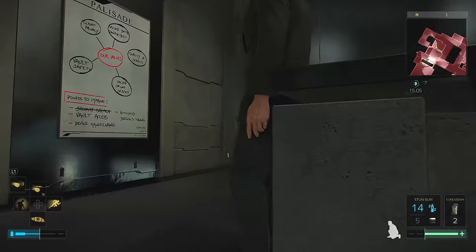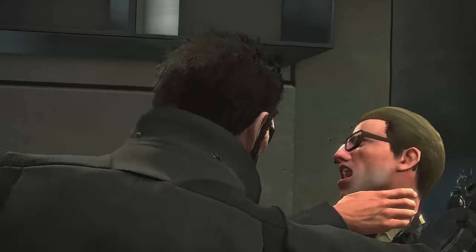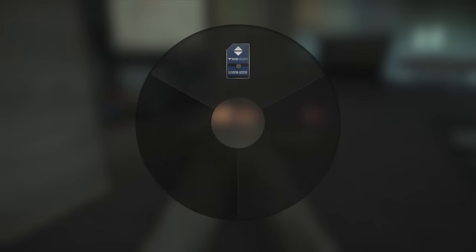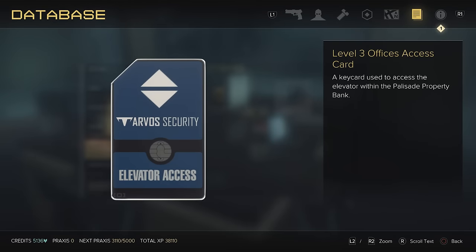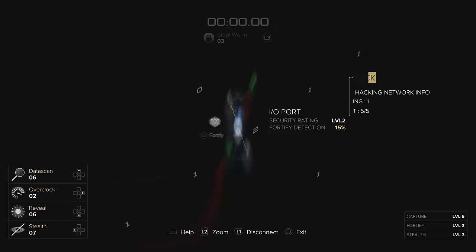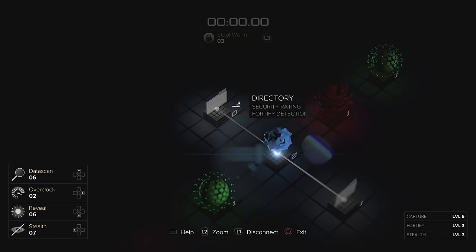Invisibility is fantastic for any stealthy build in Deus Ex, as it allows you to stay undetected by people, cameras, and even laser tripwires, which you'll be able to walk through worry-free. You'll want to carry a healthy amount of biocells if you feel like using invisibility to run through an entire section of an area unseen.